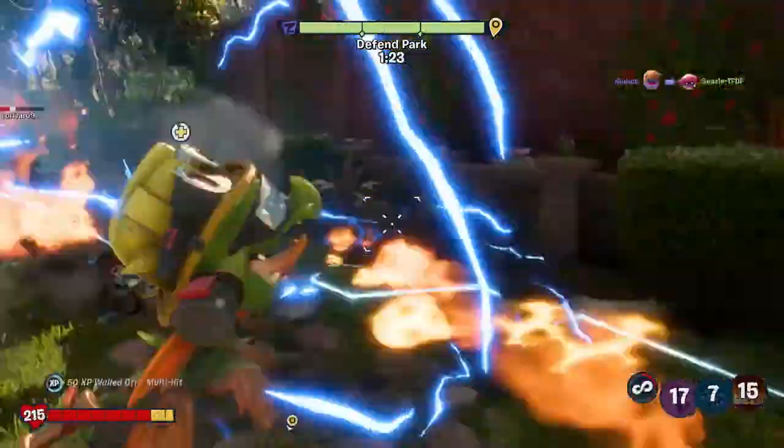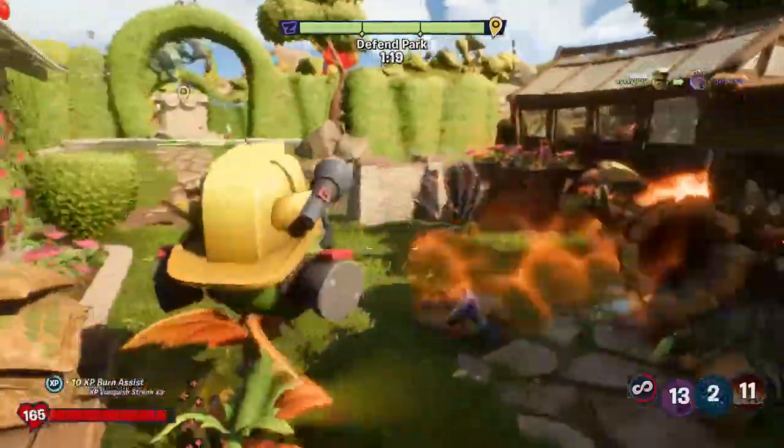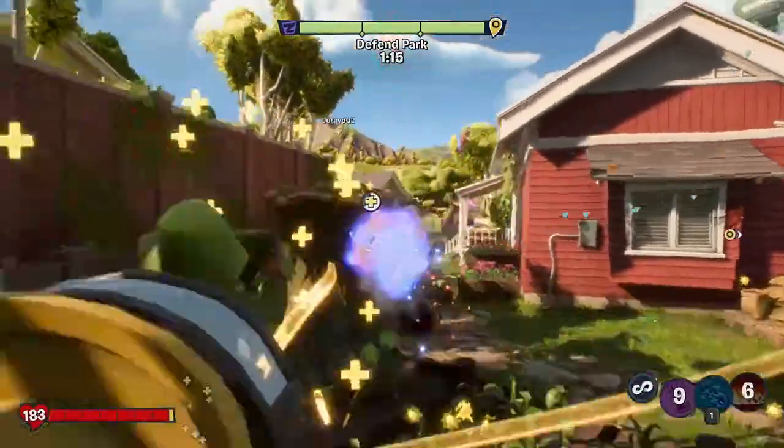Snapdragon also has an alternate fire. If you aim down sights, you can shoot fireballs that do 21 damage each hit, and an additional 9 damage each second the enemies burn.